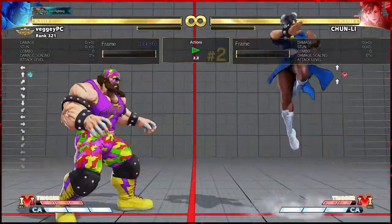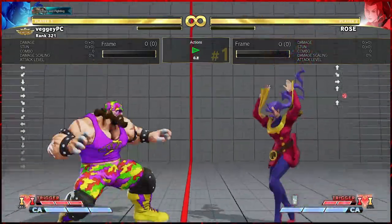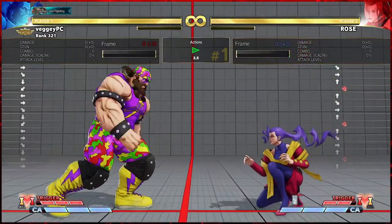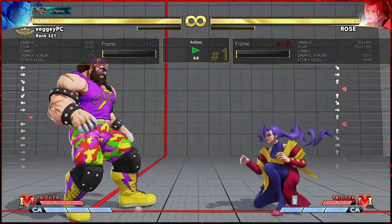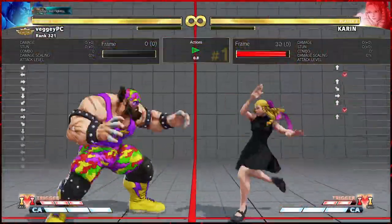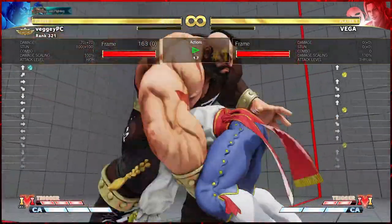If some buttons do not have the throwable hurtbox in position to be whiff punished by the SPD, then you will need to find other means to get around them. Rose is jumping after her standing heavy punch — it will not be possible for Zangief to whiff punish that move with the SPD because the throwable hurtbox is too far away. But a normal button is very easy to land as a whiff punish, because the throwable hurtbox just isn't in range for the SPD. It will work on a lot of heavies in the game because they often move the throwable hurtbox forward into recovery — like Ken's standing heavy kick or Karin's standing heavy kick — and it will work on most mediums. It is a tool that is great to incorporate if you're going to be a Zangief main.